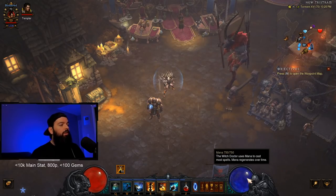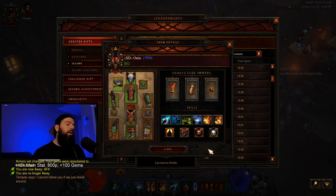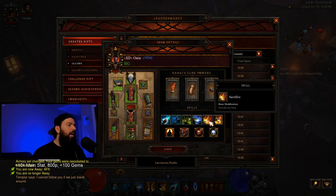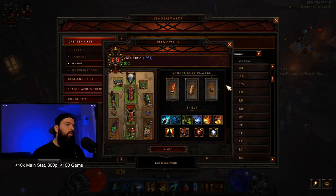I'll find someone on the PTR leaderboard to give you an example. Here's the first player I came across — they did a 150 with 2000 paragon wearing the Mundanugu set. I'll hover over it so you can get an idea of what they're running. In the push build for groups, I'd get the Sacred Harvester in the fourth slot or COE, because in a group you need that extra damage, not the survivability. Definitely wear COE in the group version.